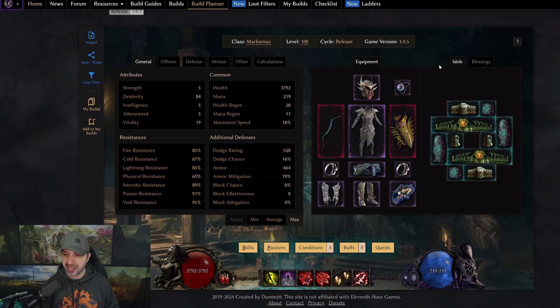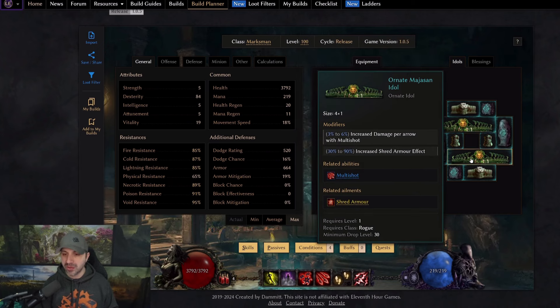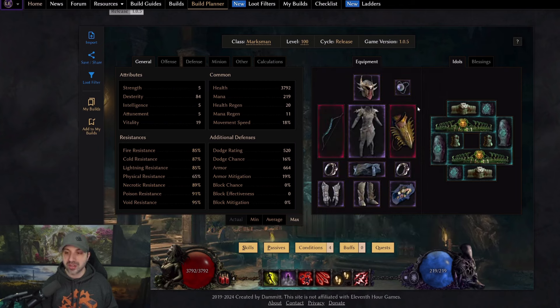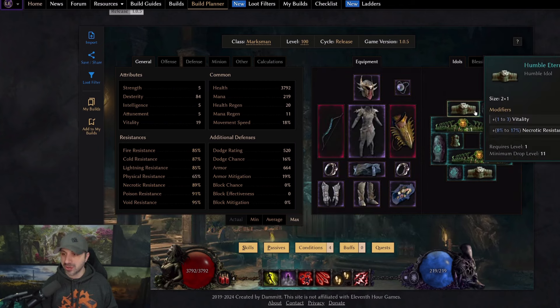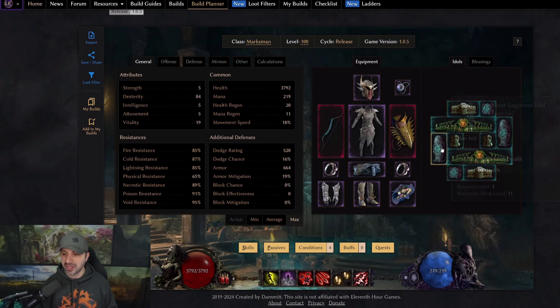Moving over to idols. There are only two idols you really need to look for; the rest you can spread out. The key idol gives increased damage per arrow with multi-shot and chance to apply slow on bow hit — you only need one of these. I took damage and slow on one, and damage with increased armor shred effect on another. The other idols fill in resistances, give a little mana, and double increased health.